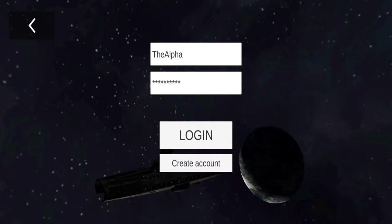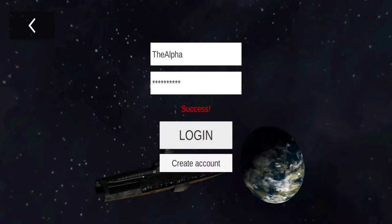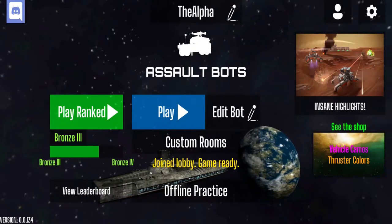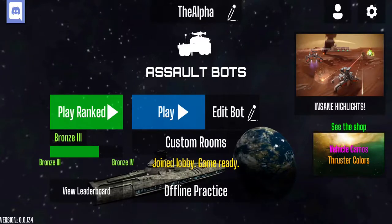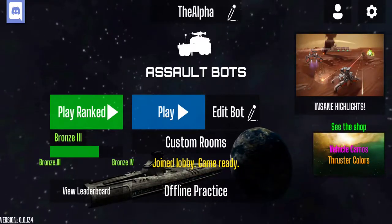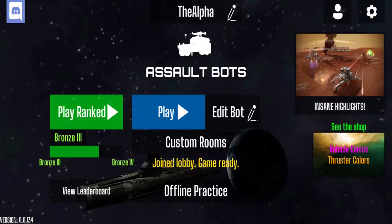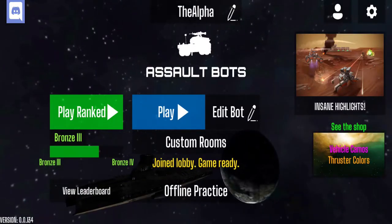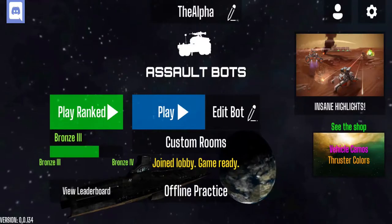In my case I have already created my account. I'll tap on login — it says success. The developer actually made it so that you would get 20 gold, which is a pretty good reward for actually saving your own progress.